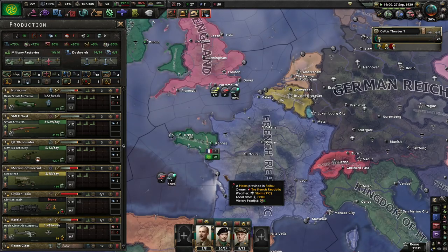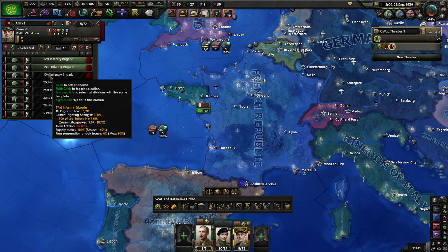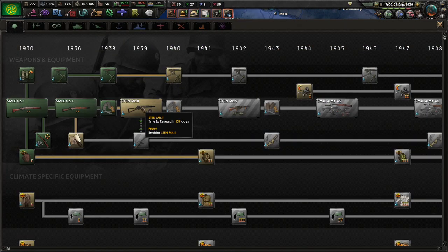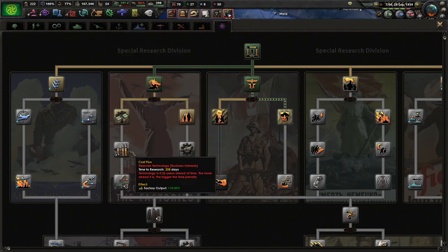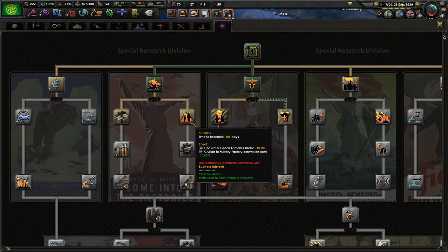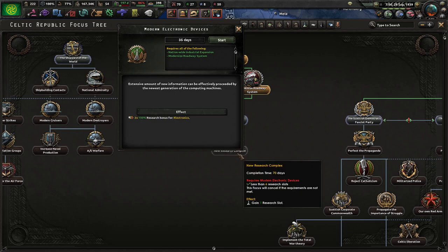Things have started. I have a full army down in Brittany and I want to upgrade them so they work better. I almost always go down this path because a 7% factory output bonus is not to be sneezed at - that means we need less overall. It'll take about five days to get resources.